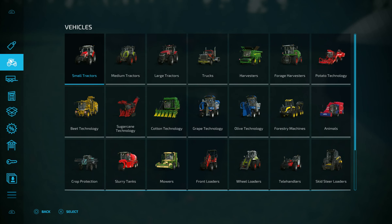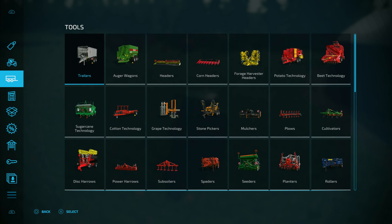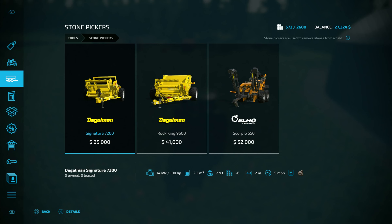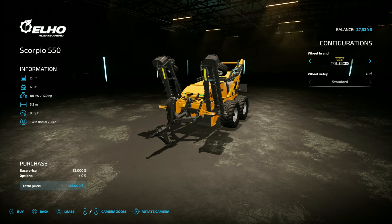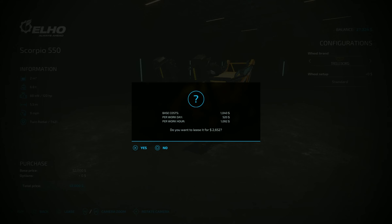Let's do this one. I do want to get a stone gatherer because we're going to need one, but it's going to be a lot of money apparently. Sure, let's customize the big one - let's go big or go home. I mean we do have the money for now. It's going to be $500 per day.